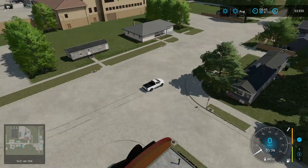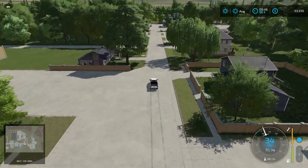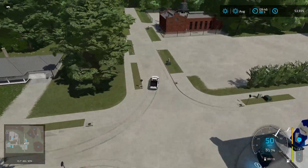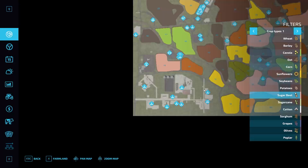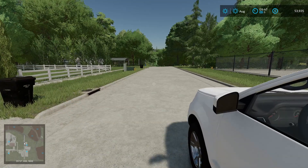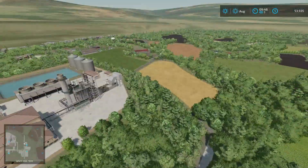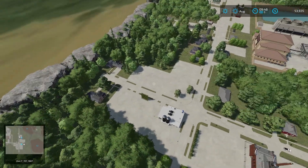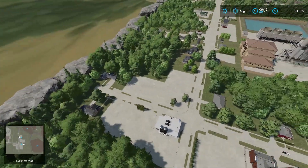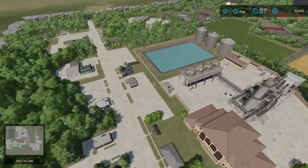Up there we have the South Valley Biomass Energy — that's up in that big plant, and you can see the sell points from right here. Keeping going we have the dairy up there on the left. Over here we have Bucks County Processing as a sell point. We've taken a look at most everything except what's out in the peripherals, so we're going to hop out of the truck and go into flight mode.